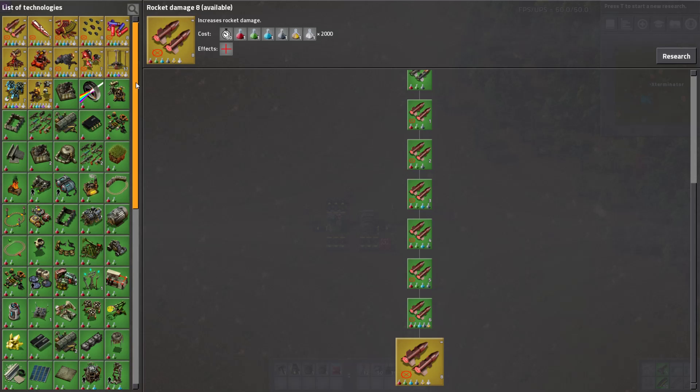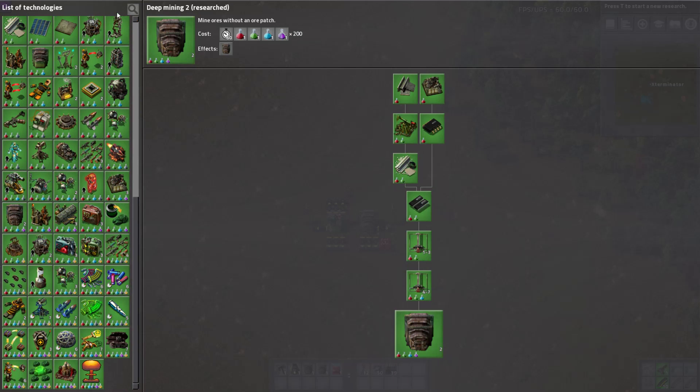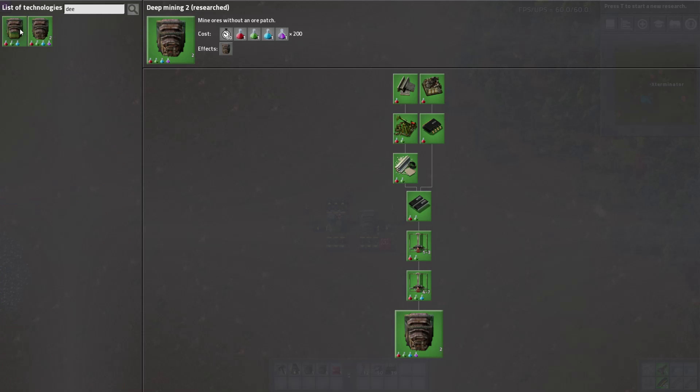Research-wise, it does have some research. It has a level two research which is purple — up through purple packs, 200 of each. And then it has the base research as well, which is just blue science.